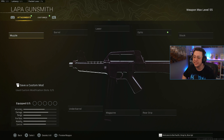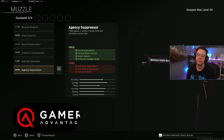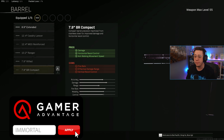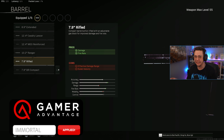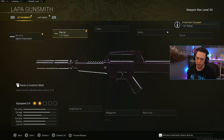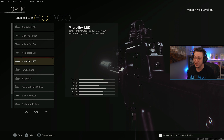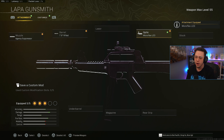For the best loadouts, let's start with the Lappa. This is the most basic since it only has five attachment slots. We're going for the Agency Suppressor as the no-brainer muzzle choice and the Rifle barrel for the best TTK at close range. You do have to run an optic on this gun because the iron sights are atrocious — very bulky and inconvenient.